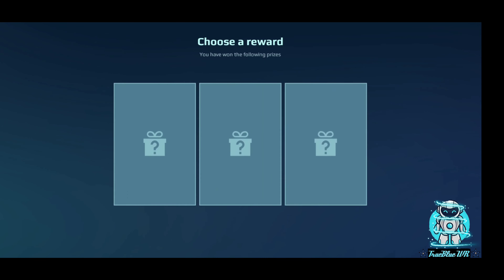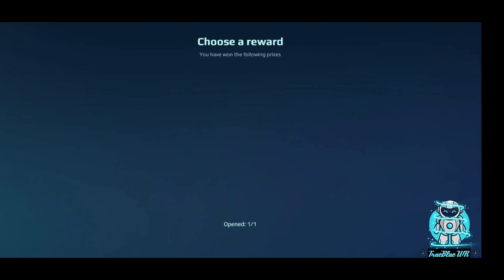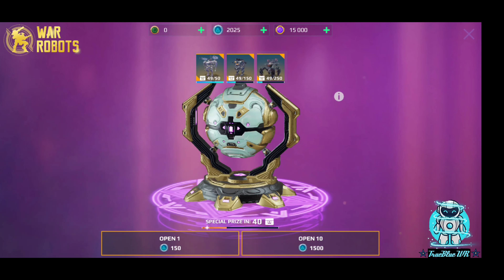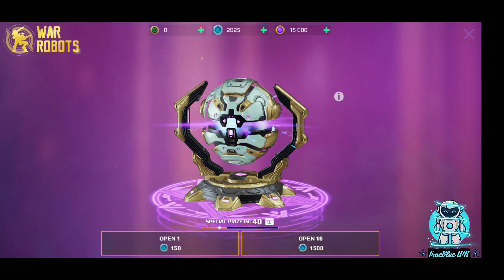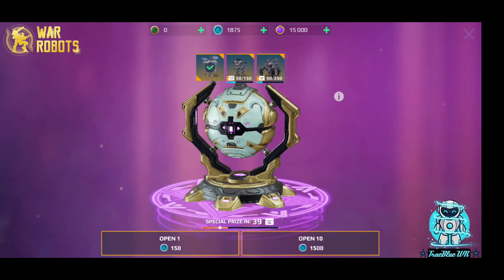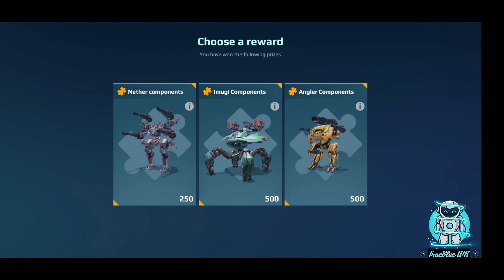All right guys, special delivery! Let's see what we can get. We got the Meling Pilot — the other pilot for the Emugi, the first one we got, that gives people healing and defense points and whatnot. And there's our guaranteed prize, the Aether. But we just got the Serious Titan unlocked guys.